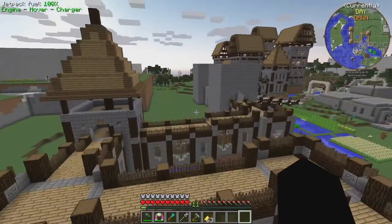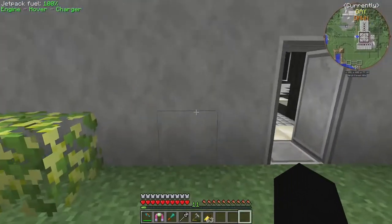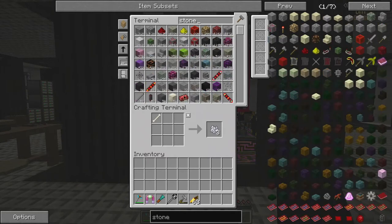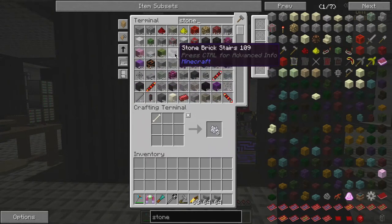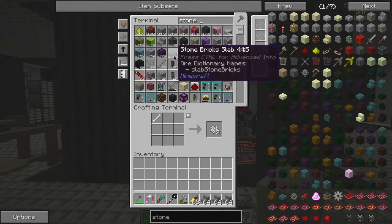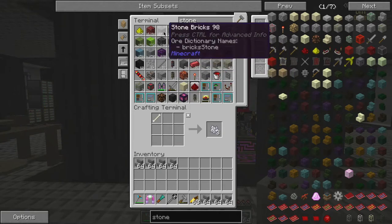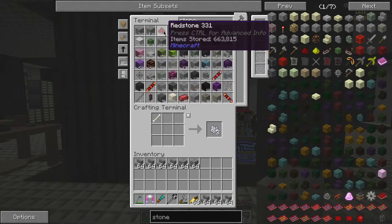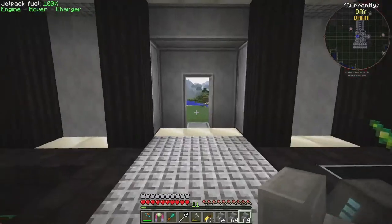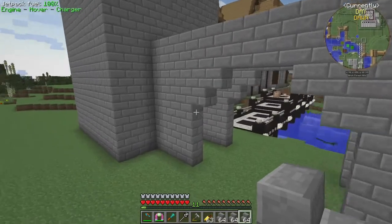Now let's get working on the gatehouse because I want it to look pretty cool. Let's just grab some stone brick stairs - actually we could utilize slabs as well. That should be enough, and we'll grab a bunch of stone brick. This is where we're going to start - we're going to start with the arch and figure out how we want the arch to look.